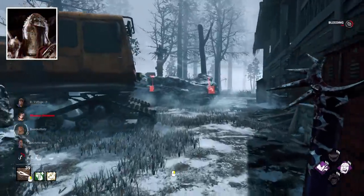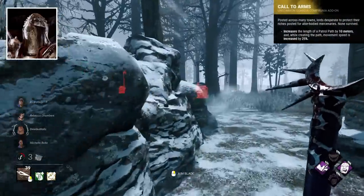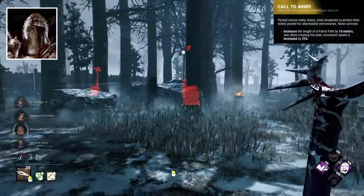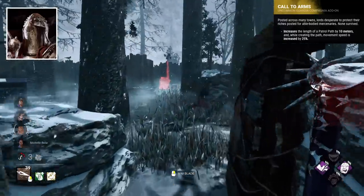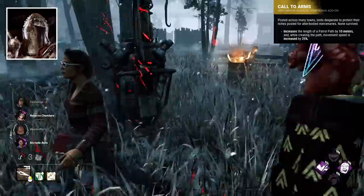Knight is obviously extremely early days, but as it stands, Call to Arms is quite strong, allowing longer patrol paths and faster patrol placements, which is really going to help you get the most out of the Ghost Gang.